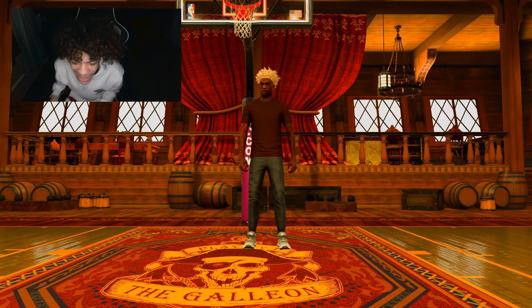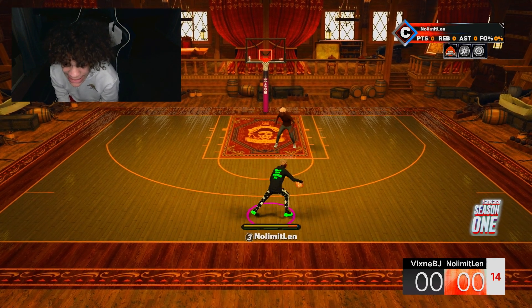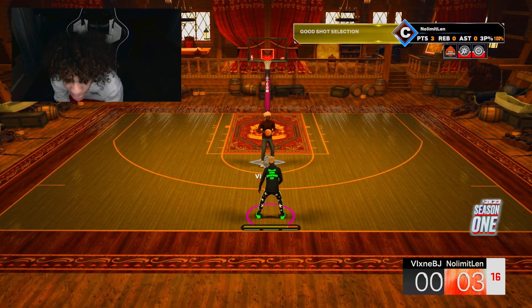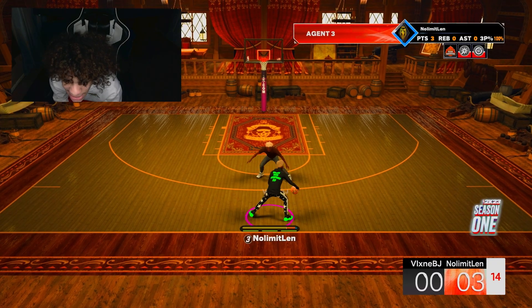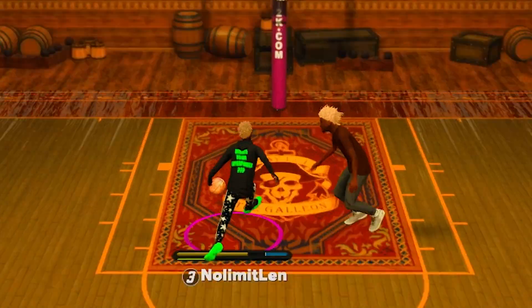Y'all know I gotta send a message — send him to school, send him a birthday cake. Now this next guy — it's not actually a brown shirt. He's trying to play us like we're some fools. It was actually a level 37, 95 overall trying to play us. Hold on, let me get sturdy on bro because he cannot guard me — these people out here be trying to fool y'all.